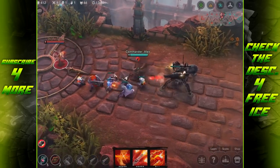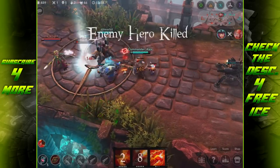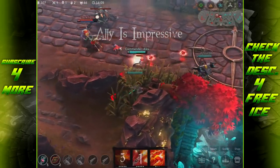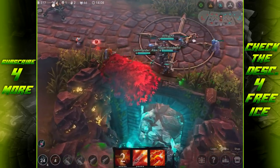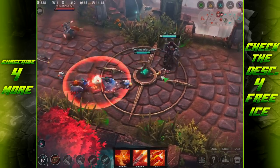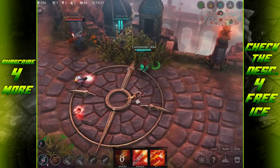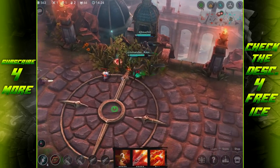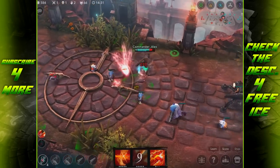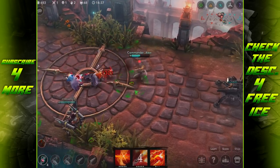Dropping a mine near my bush just in case, since Taka is a big threat. As an assassin, Taka counters an ADC carry very well. I'm going to drop a bunch of mines to try and counter him. Got hit by the mine myself — who cares. Joule, stop stealing my farm!